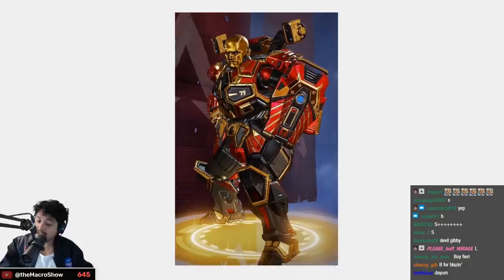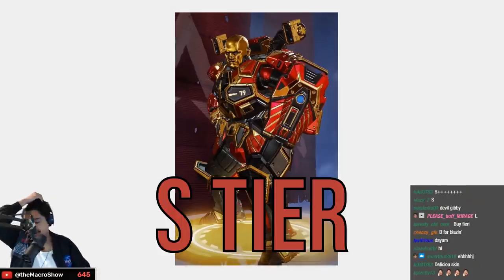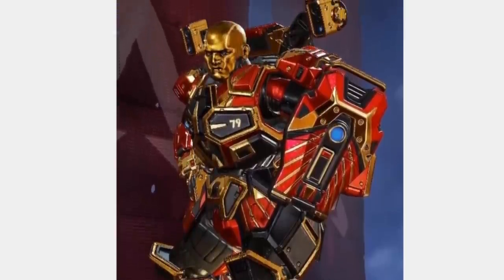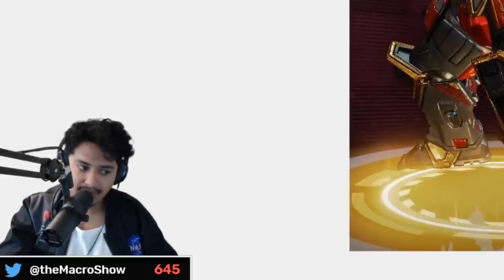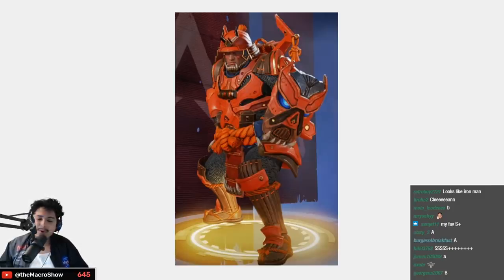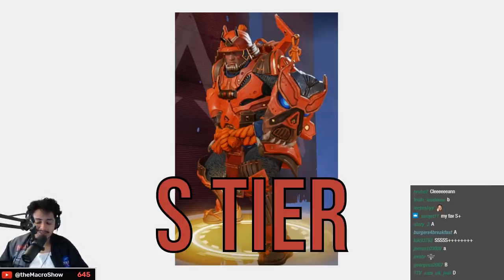The Frankenstein reskin — this is what reskins should be — S tier, easy S tier. The Gibraltron reskin — S tier, it fixed what the original was missing by making him full-on robotic. One of the best reskins by far. Viking King of the Sea Gibby — A tier, definitely a beautiful skin.